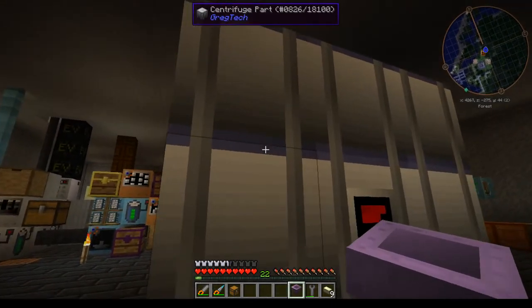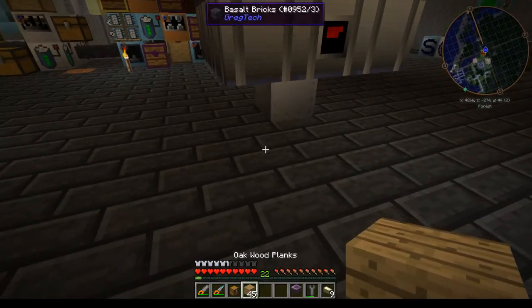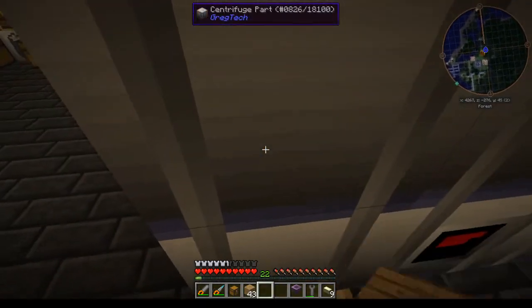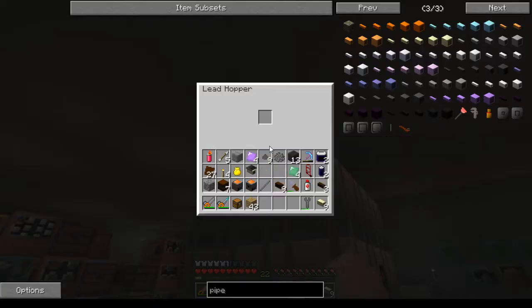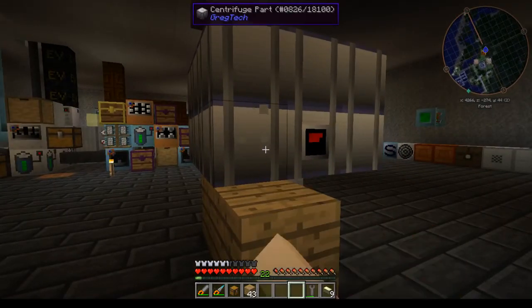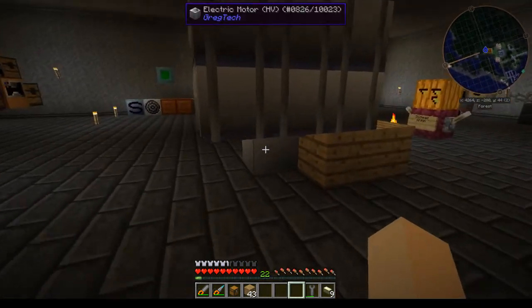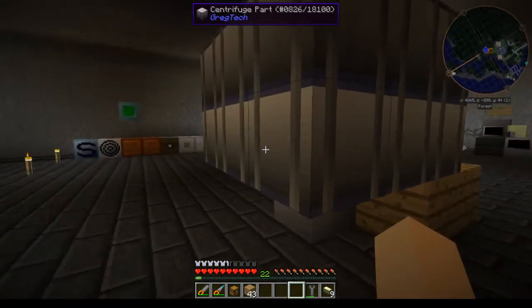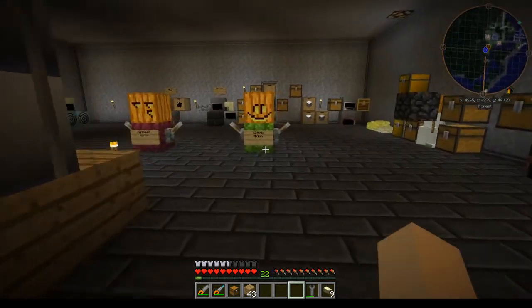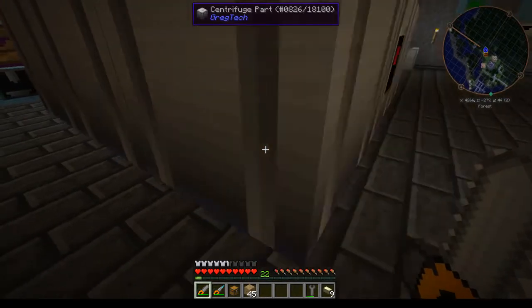It does not auto input materials, so you will need to either do it manually or through a hopper. I put a hopper on top which allows things to drop down inside. You can also pull fluids and inventory from the bottom block, so put a hopper underneath, or if you have fluids use a pipe with a pump to get out your fluids.